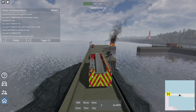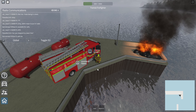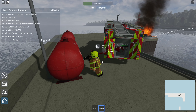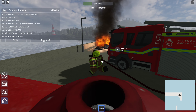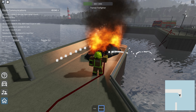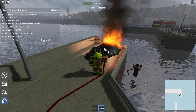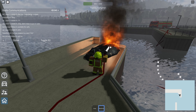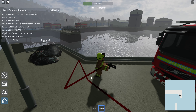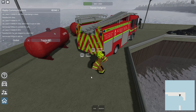We stop to deal with a fire that's still burning. Getting out, we open the gate, place the attack line in the back, and start spraying. The fire goes down pretty quickly. One player is actually standing in the water spraying the fire, which is amusing. After extinguishing it, we place the hose back and close the gate - which may explain why we couldn't drive earlier with the gate open.